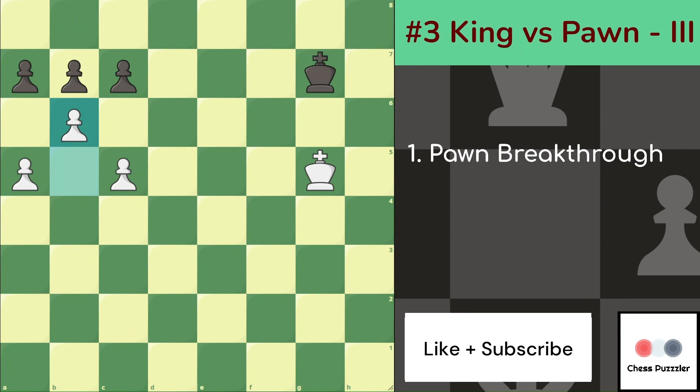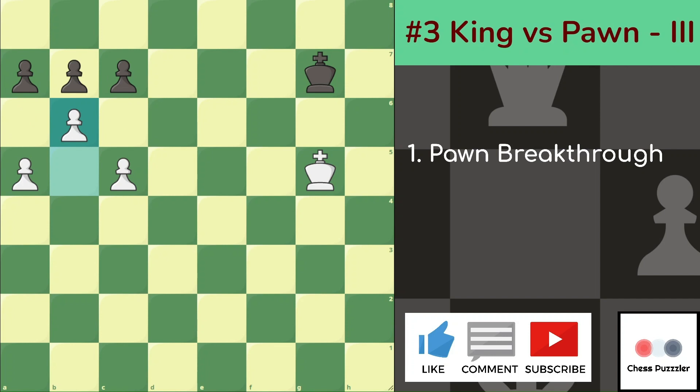Here's a little brain teaser for you. After b6 we saw that Black plays c takes on b6. What if Black plays a takes on b6? Can you find a solution to this particular pattern? If yes, please provide your answers in the comments section.